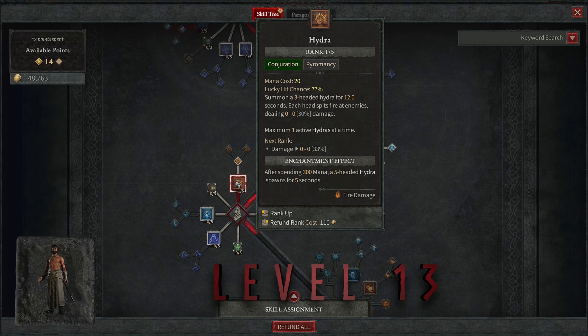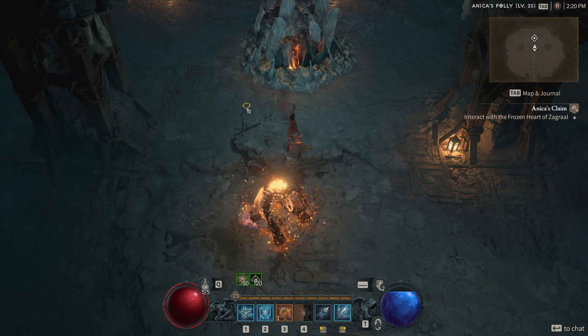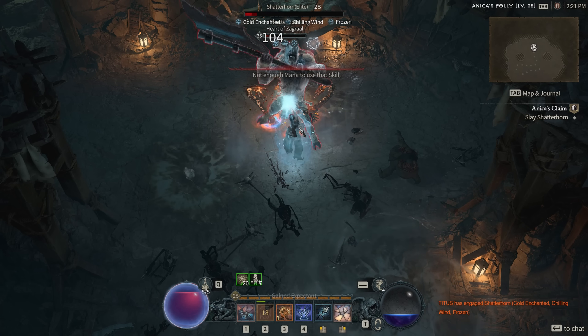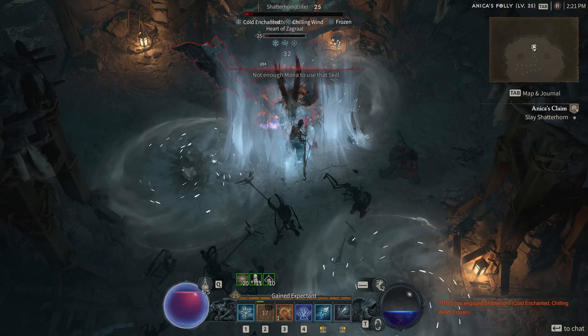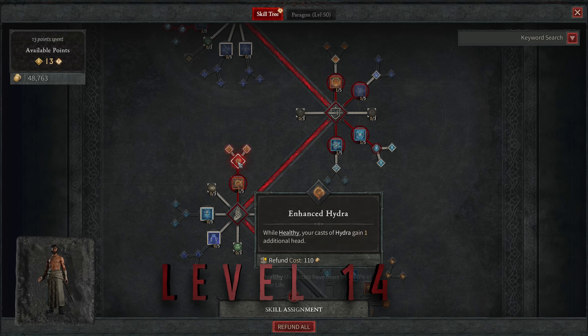At level thirteen, we're obviously going to put a point into Hydra. Right now, Hydra is the most famous and most broken skill in the Diablo 4 beta. Initially you get a three-headed Hydra for 12 seconds, and each head spits fire at enemies doing a crazy amount of damage — you can put it down, run around, and everything dies. In this build, we use it to supplement the already insane damage on Ice Shards to really melt bosses and elites. It's also very valuable in hardcore early on as a tool to scout and weaken or kill enemies ahead for very safe, very fast clears.